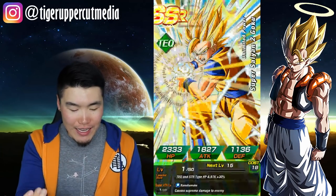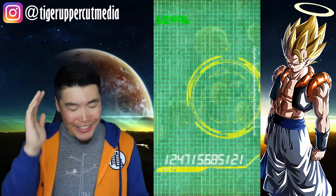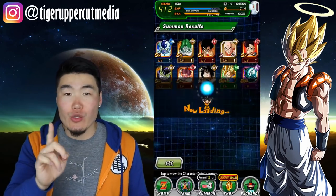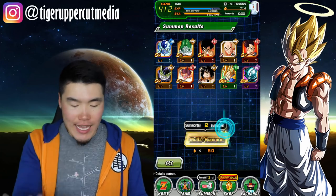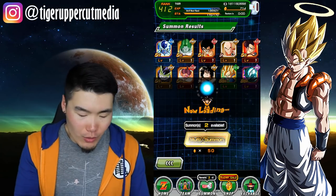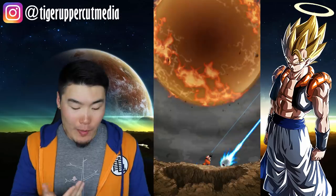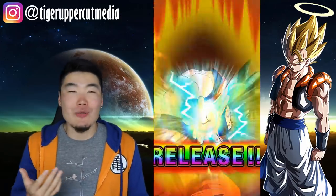I look at the stats — this guy's horrible. Meta-Cooler — I'll take him. Meta-Cooler is one of the best supports for Extreme. I look at the stats and I'm like, those stats are way too low, they should be higher. I just really want a dupe and I can't seem to pull a dupe no matter what. Can't pull a dupe to save my life.